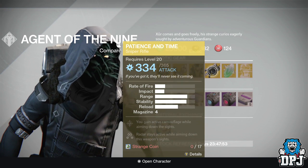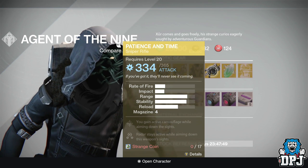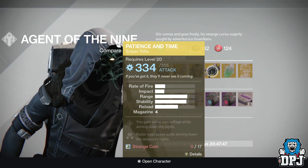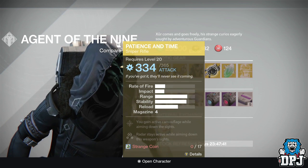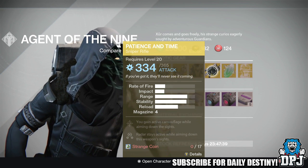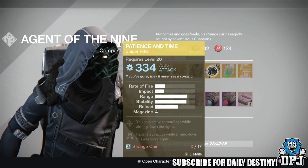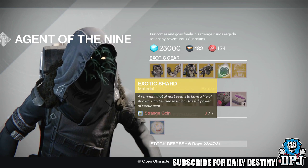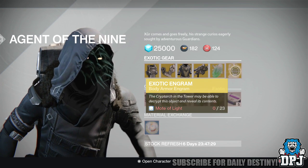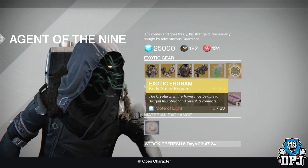Weapon of the week is the Patience and Time sniper rifle, costing 17 Strange Coins. This is probably my favorite sniper in the game besides the Icebreaker — it's a great weapon, and if you have spare Strange Coins you should definitely buy it. We also have an Exotic Shard used to upgrade pre-existing weapons and armors, and an Exotic Engram costing 23 Motes of Light — buy it, take it to the Cryptarch, and hopefully get something you need.